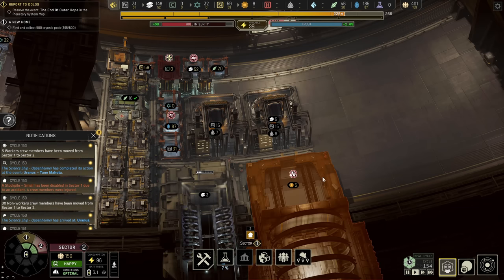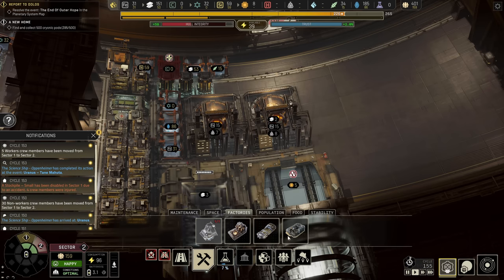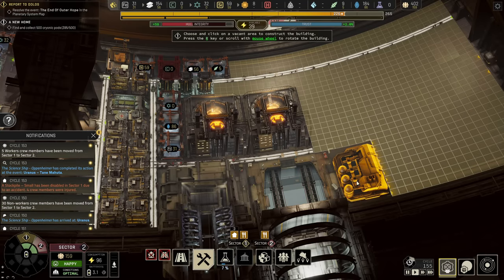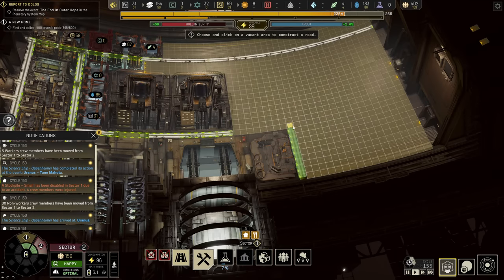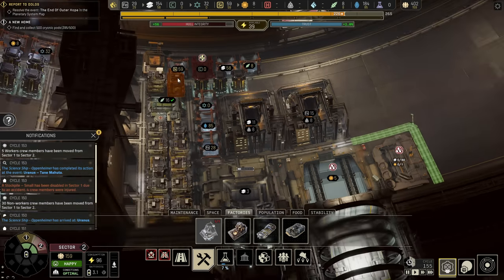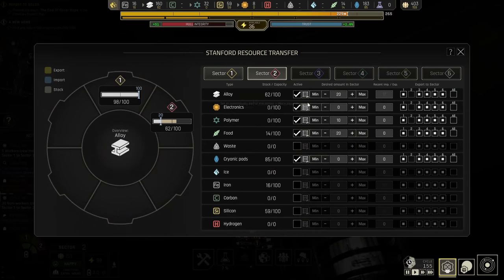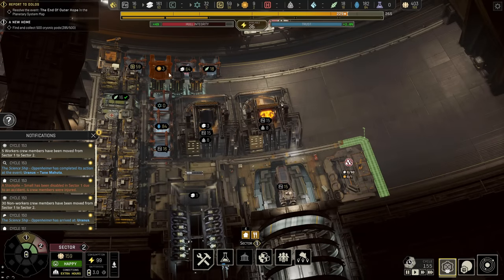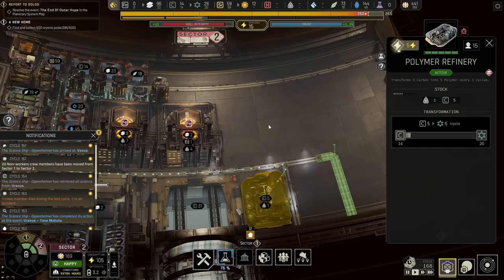Now we've got everything hopefully stable enough that we can bring in some more people — it's time to unlock the next factory. We're in a debate whether we want the electronics or the polymer factory, but as polymer is required to launch probes to find new materials, polymer wins out. So we're going to put a polymer factory right beside our docking bay, and again we just need to hook in some roads around the edge of that. It's going to require a microchip in here once again. I want one electronics shipped into the sector — sector one needs zero in stock.